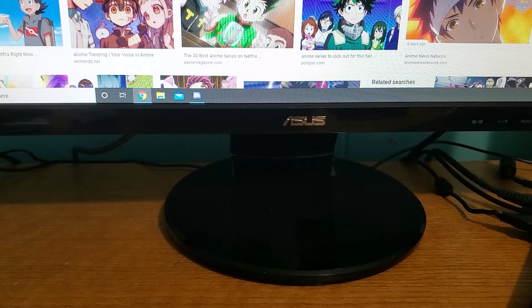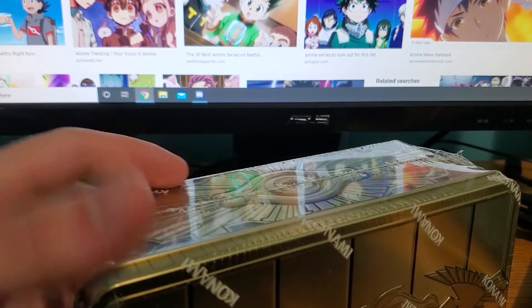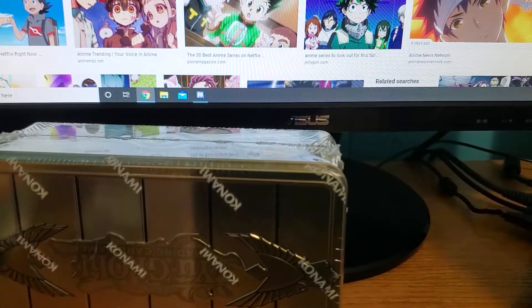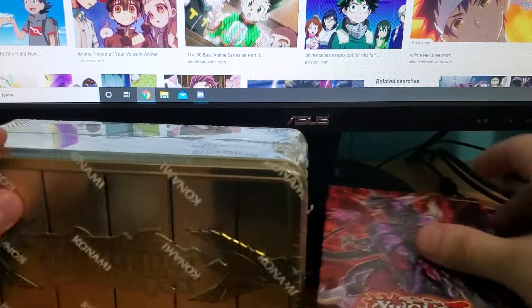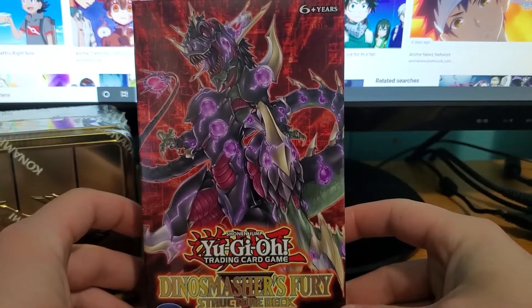Hey everybody, welcome back to another fun-filled episode of Dill Open Stuff. Today I have two very special products to open for you: the Gold Sarcophagus Tin from last year, and the Dino Smashers Fury Structure Deck reprint.